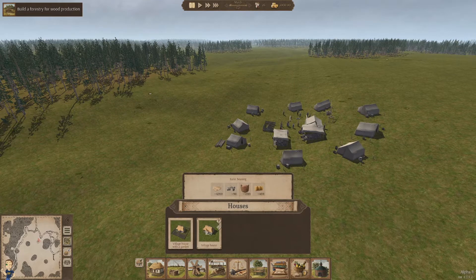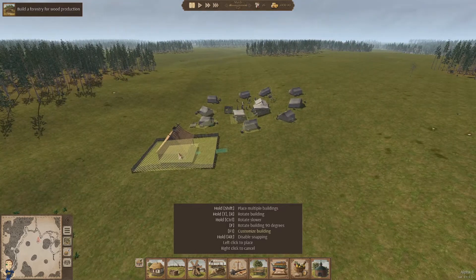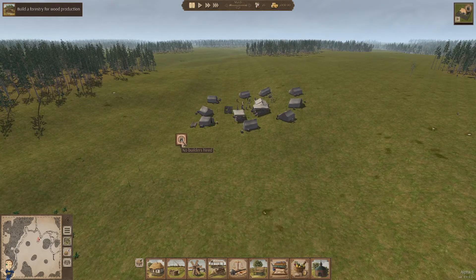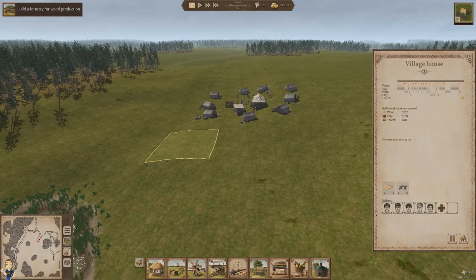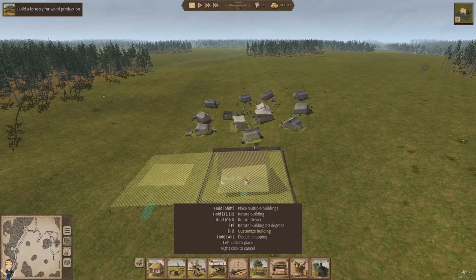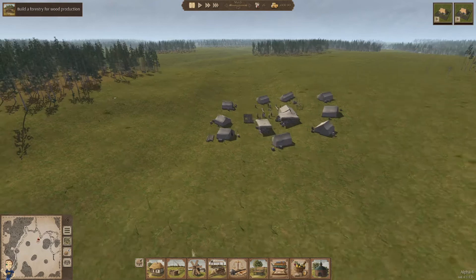You'd think there would be some sort of difference in the houses — it doesn't make sense, you'd automatically just choose the better one. No builders have been hired, so I'll hire some builders. You can also copy and paste buildings. The garden placement — I guess we'll just figure it out. Okay, so we have two houses.